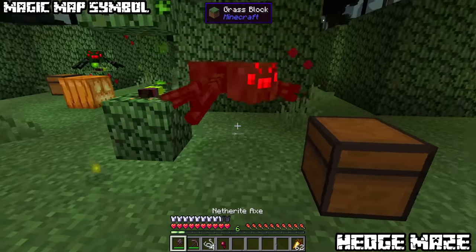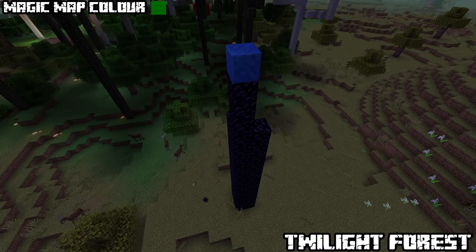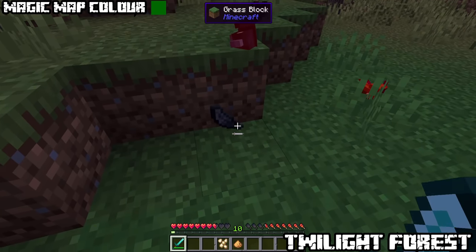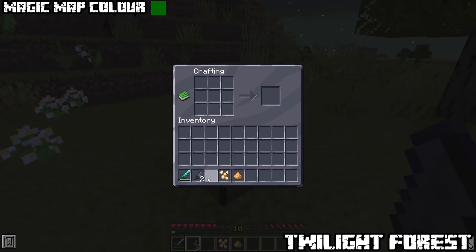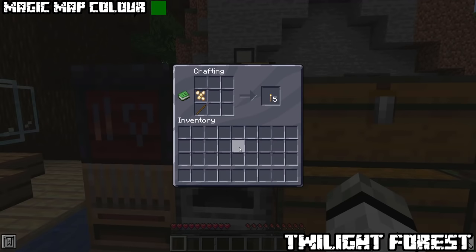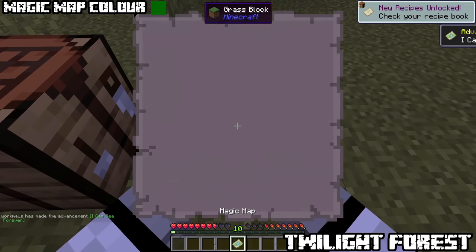Break these spawners as they cannot be deactivated with torches. Forest ravens are one of the most important mobs, spawning next to obsidian monoliths, as they can drop raven feathers which are used to make magic maps. You will also need glowstone dust and torchberries — a new plant found underground. It can also be used to get torches. Magic maps will show you structures as well as biomes interesting to explore.